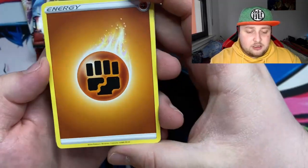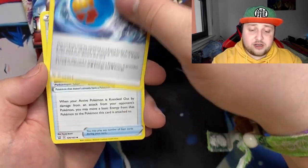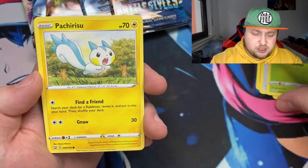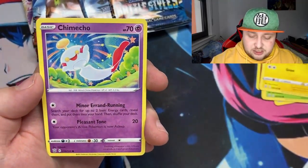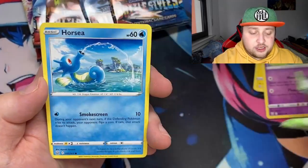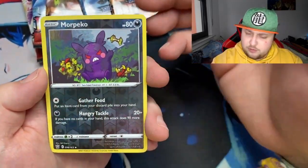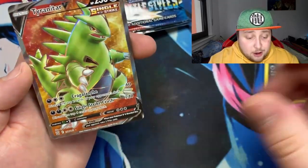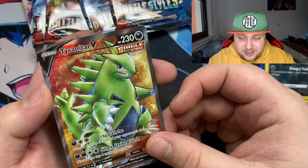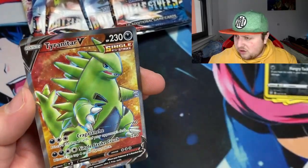Next pack - got a fighting energy, Cacturne, rapid strike energy, an Exp. Share, Sableye, Pachirisu, Chimecho, Tonnage, Porygon, reverse Machoke... and oh my god, we got a Tyranitar in single strike! I think it's the full art Tyranitar V single strike!